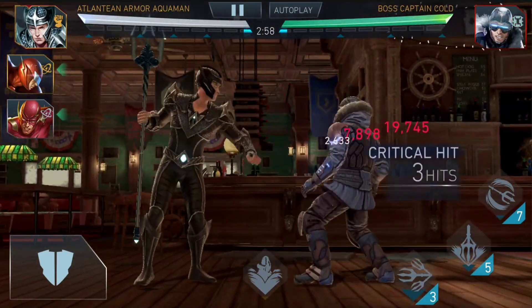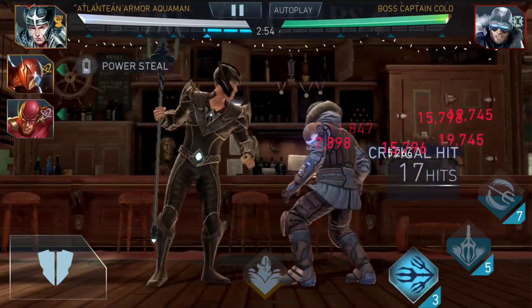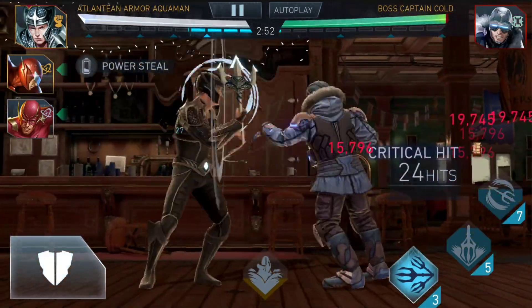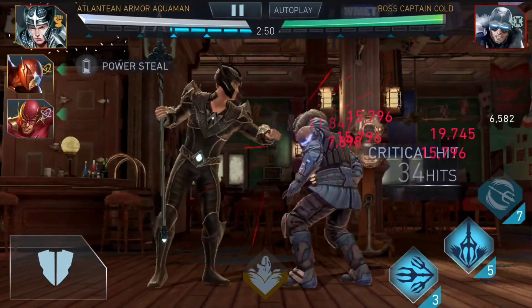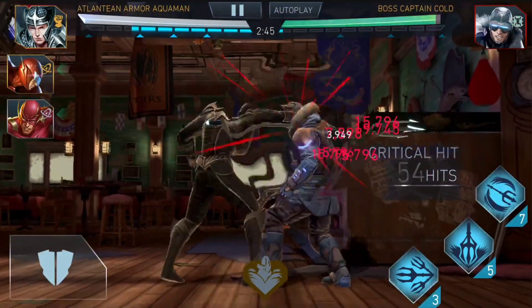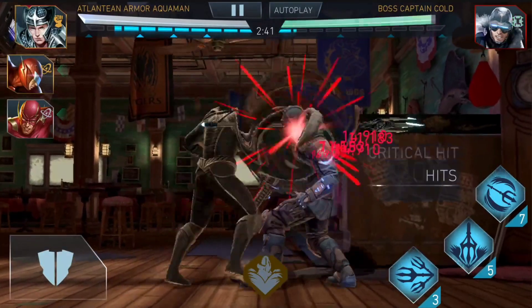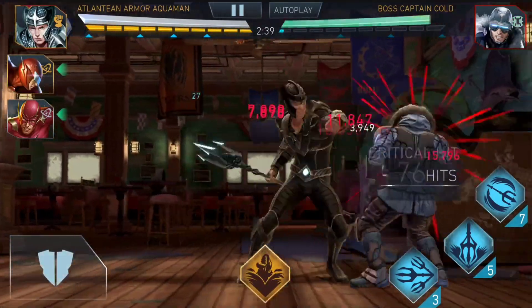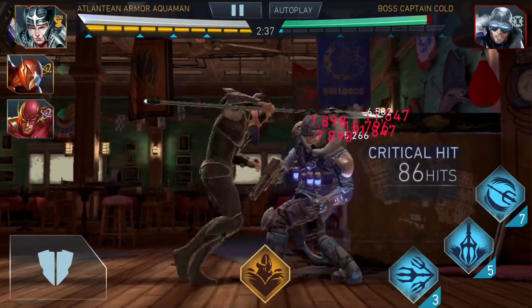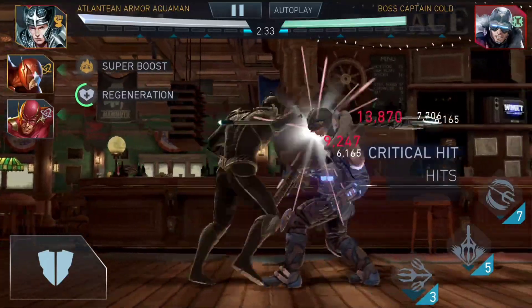Now we're flexing a bit with the 99 Morocco Man against Boss Captain Cold. I have the Sword of Salvation on him and some other artifacts on other characters. I couldn't really test out the new artifact I got for completing the normal — it's equipped for the passive stats, but honestly I don't think any of the characters I used in this video are going to go below that health threshold where they'd get the boost in attack and recovery.